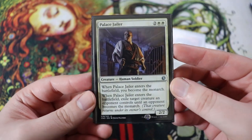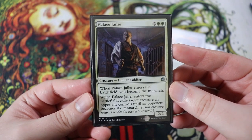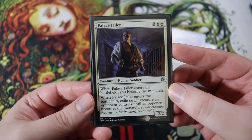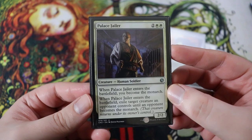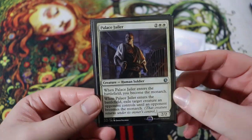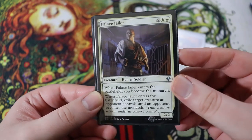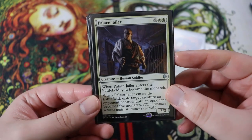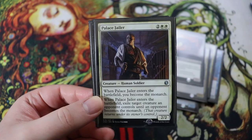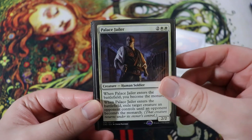Next is Palace Jailer — another really good one. It is a four drop 2-2 for two of any double white. When it enters the battlefield, you become the monarch, which is really sweet. When he enters the battlefield, exile target creature an opponent controls until an opponent becomes the monarch. So you basically exile a creature until someone deals you damage and steals the monarch from you. If you don't know what the monarch mechanic is: you get an emblem that says you're the monarch, and at the end of your turn you get to draw an additional card, but when anyone deals combat damage to you, they become the monarch.